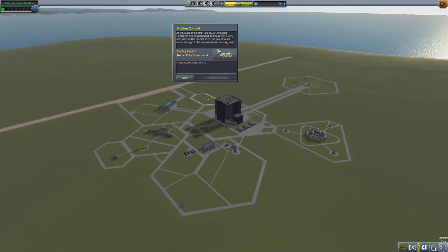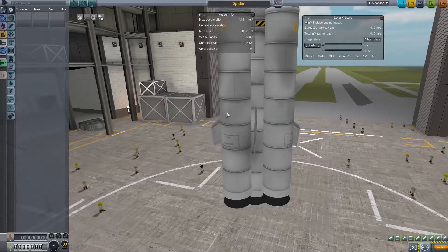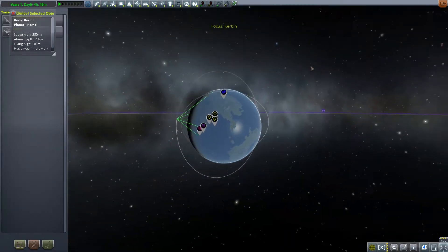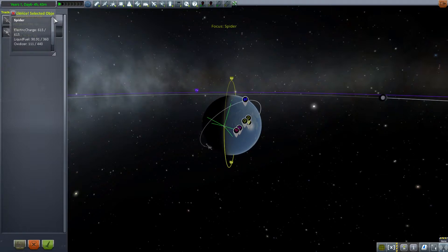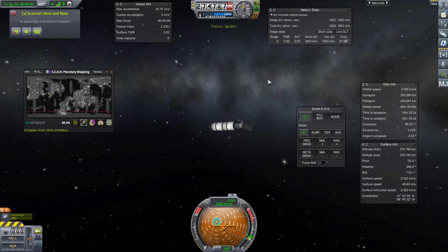I'm going to upgrade Mission Control. That took most of our money, which is fine. I want to go to the Tracking Station so we can select the ship that we just left — which is this right here. We have Spider, just orbiting Kerbin. Let's load it up and we can see it's just hanging out.